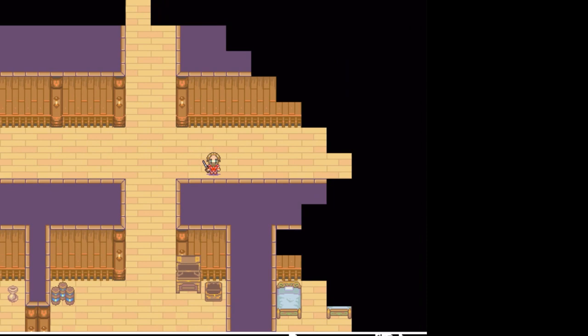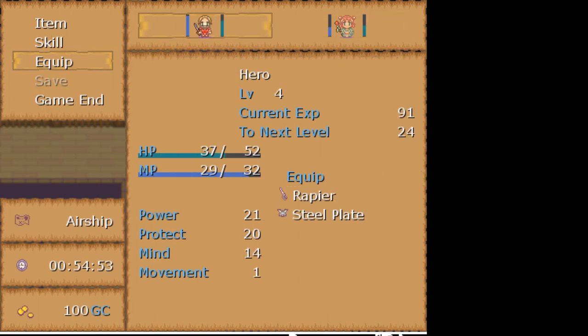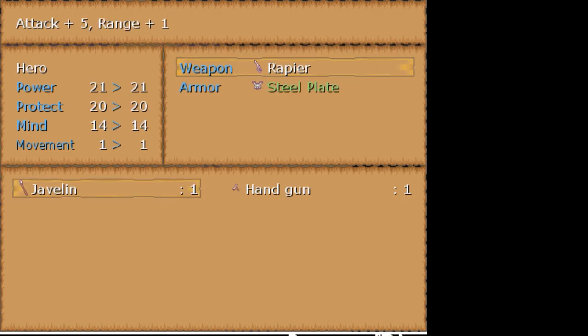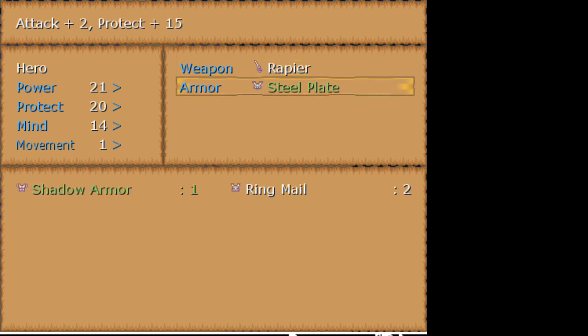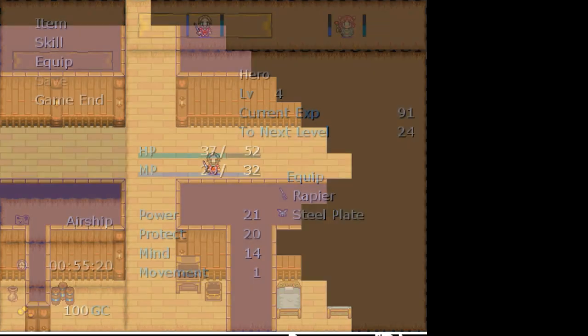Let's take a look at the javelin. Can she equip it? No. Can I equip it? It's exactly the same as a rapier, apparently. The rapier is plus five, critical plus five. The javelin is plus five, range plus one, so I could shoot them two squares away. But they'll be on me the next turn anyway. I think we're gonna stick with the rapier for now.